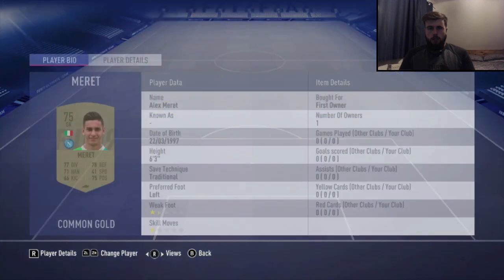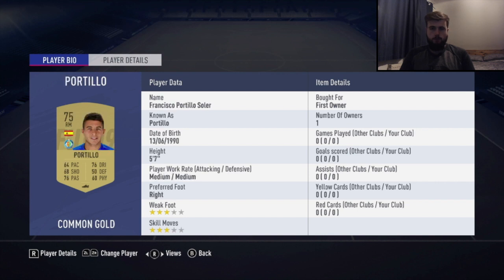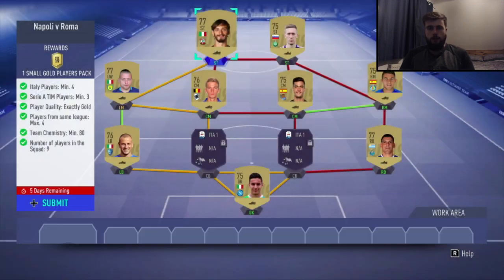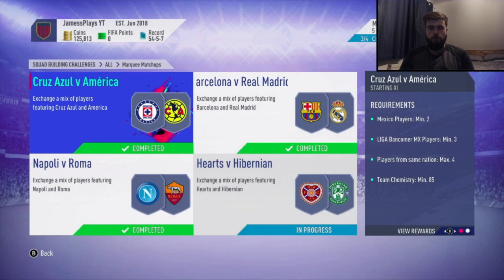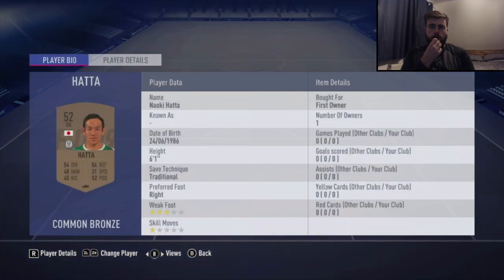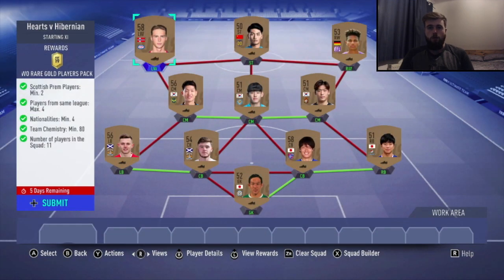This one was the Italian League part of the marquee matchups — very easy again. We had all the players in the club we needed for the Italian part and just fiddled around to get the rest of the chemistry. We used gold players, got a two rare players pack, and managed to do this all with bronzes once again. The bronze pack method keeps coming up big for us — can't recommend it enough.